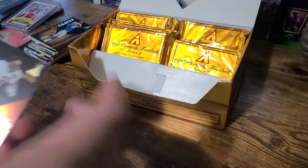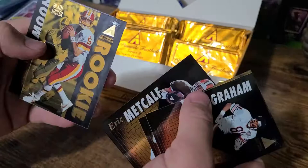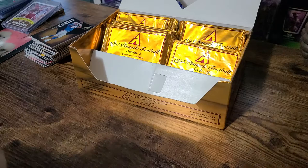All right, last pack. Jeff Graham, Aaron Bailey rookie, Lorenzo White, Eric Metcalf — that's DK's uncle, I believe — a Heath Shuler rookie, and a Warren Moon.